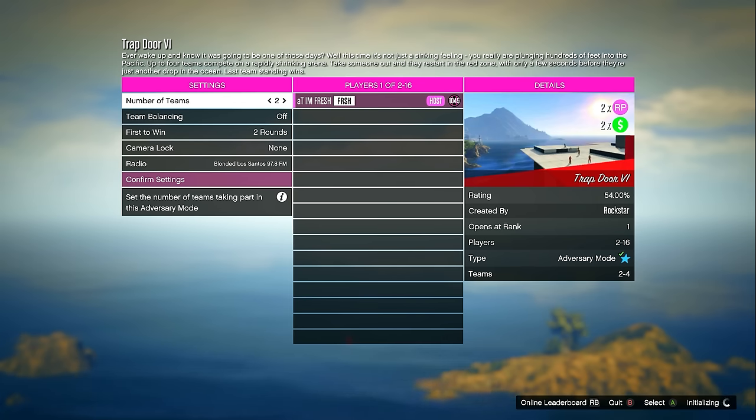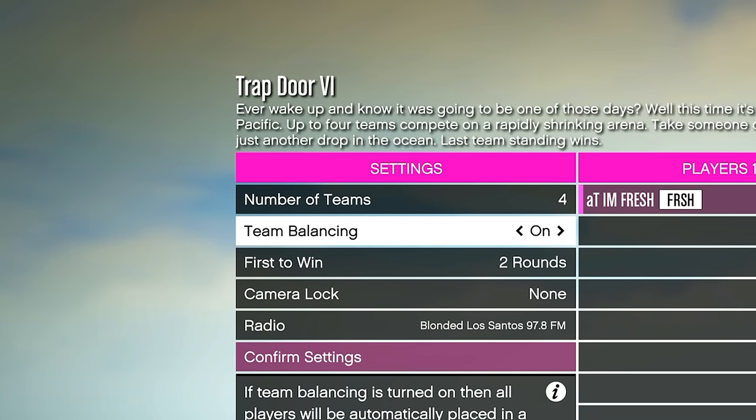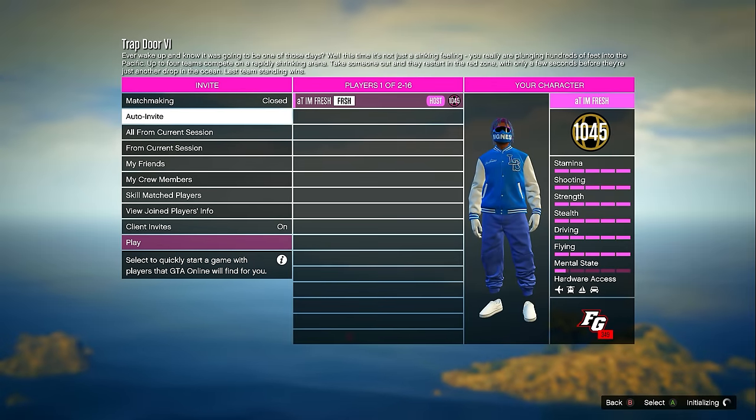Once you start the Trapdoor adversary mode, as far as the settings go, I like to put the number of teams set to two or three. You can set it to four teams if you want, but I only recommend doing that if you have a lot of people. Go down to where it says team balancing and set that to on, then go down to first to win and set that to seven rounds, which is the most rounds you can set this game mode to.